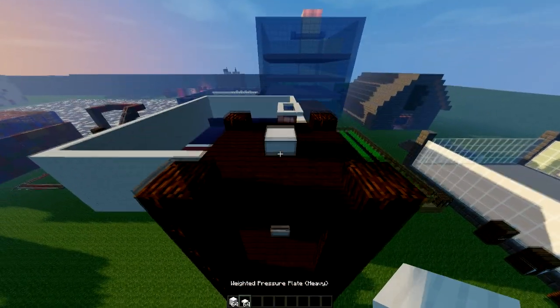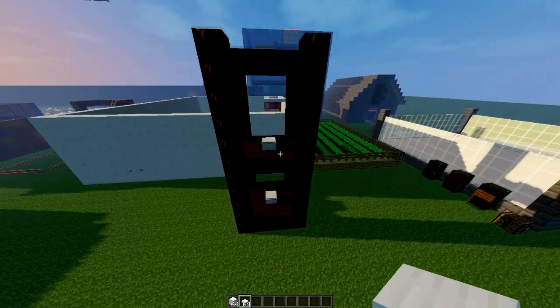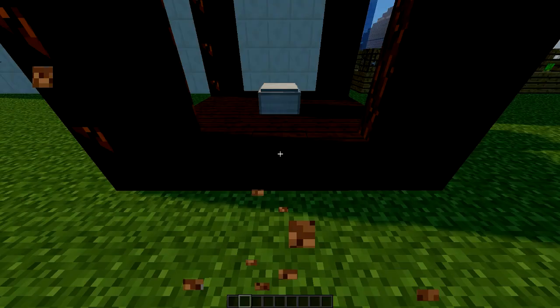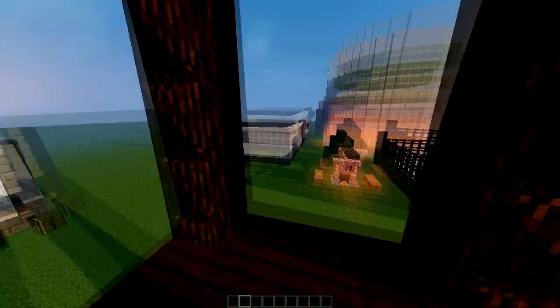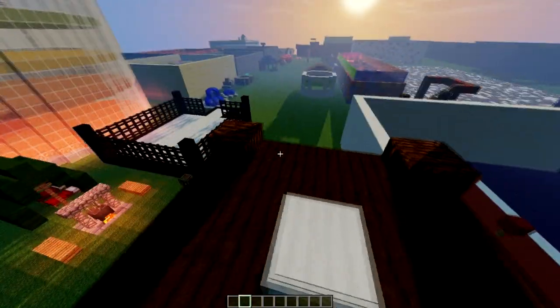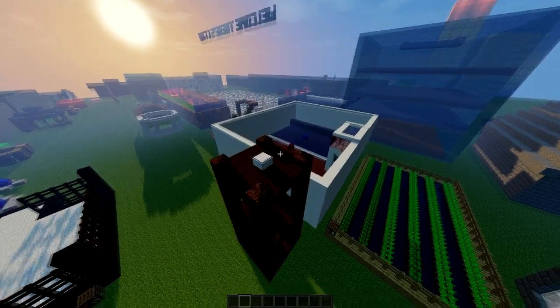Above that you can put as many iron blocks and iron pressure plates as you want to form the different floors. As you can see, this tower has three different floors. If we go onto the ground floor, step onto the lift and hit space, we go to the first floor. Hit space again and we go onto the second and top floor.